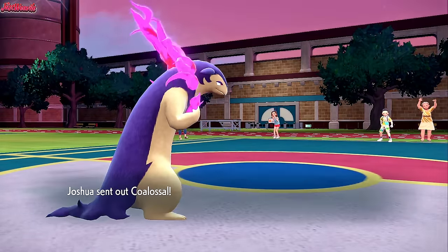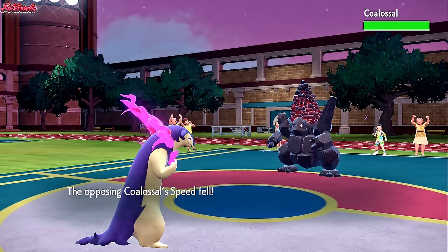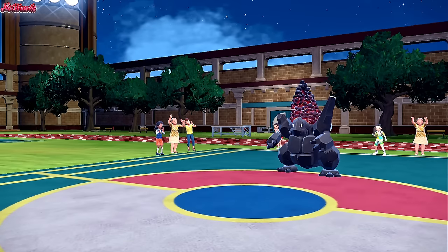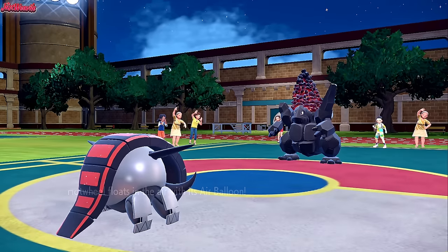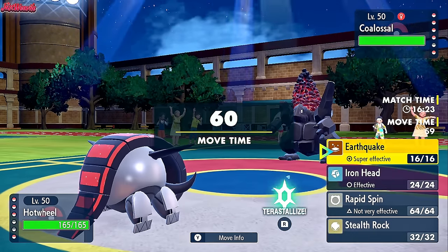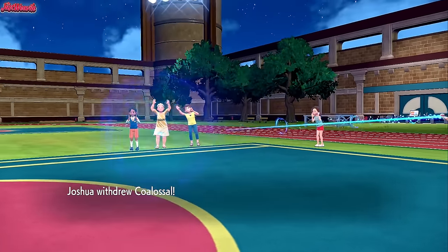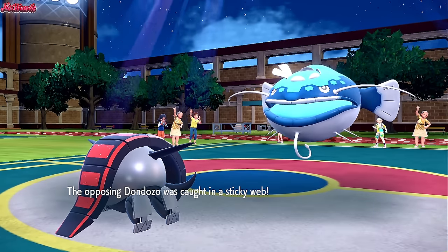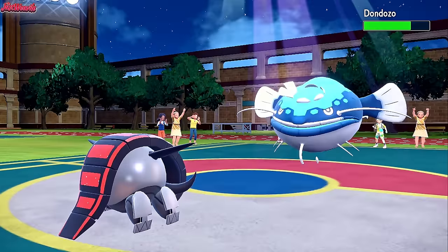Panic averted — they bring in Colossal. They've probably figured it's Typhlosion and that we're Choice Scarfed, locked into a move that is four times resisted. I decided Iron Treads is the best thing to switch in since there's no way they're going for a Fire-type move — if anything they go for Stealth Rocks. We bring Iron Treads in. They actually go for a Sunny Day, which is interesting — with the sun up our Eruption power goes up. They withdraw Colossal and bring in Dondozo, which can take an Earthquake but its Water power is weakened by the sun. The Earthquake does about a quarter of Dondozo's HP.